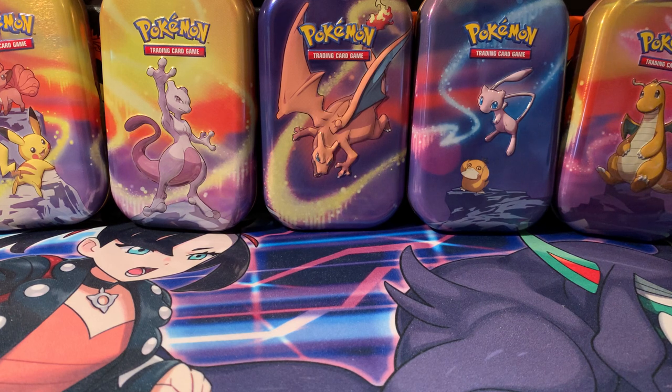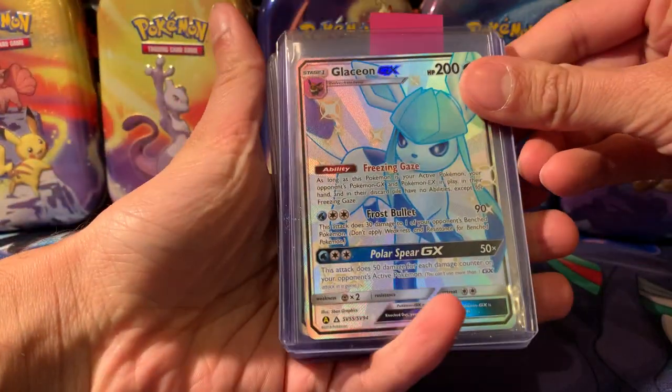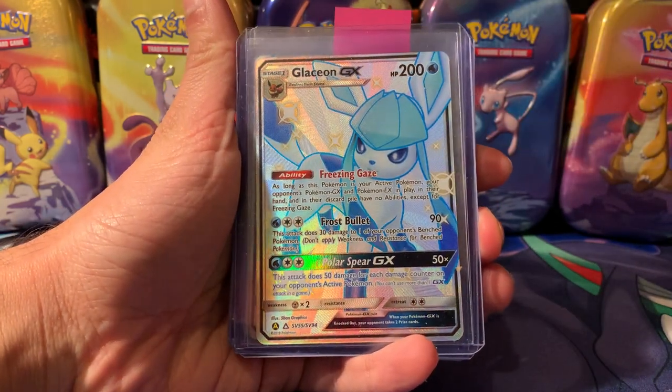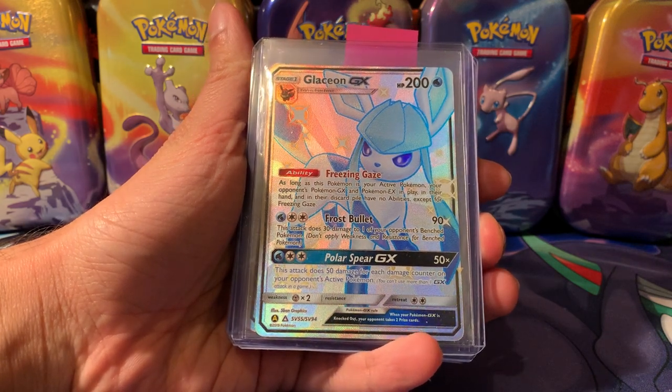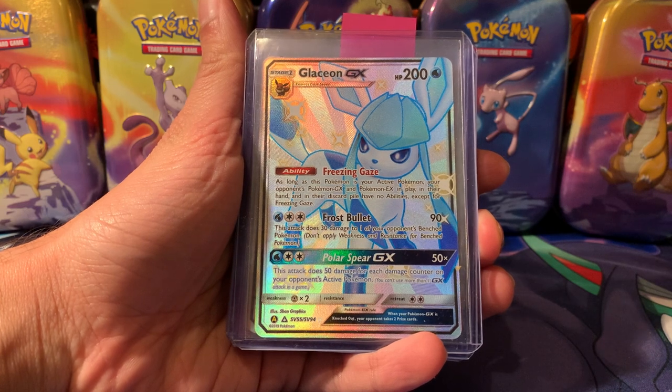First, I just wanted to quickly showcase some cards I've recently got in my collection — these are all from trades and singles. I want to give a big shout out to everyone over on the UK Deal Hunters Discord, where I've got all these from trades or bought. First, we have a Glaceon GX, for my Hidden Fates collection.